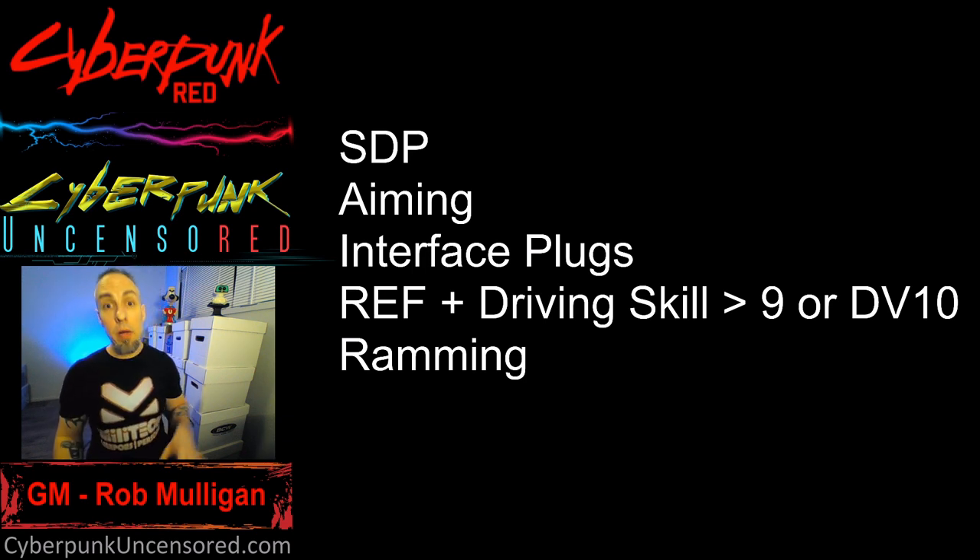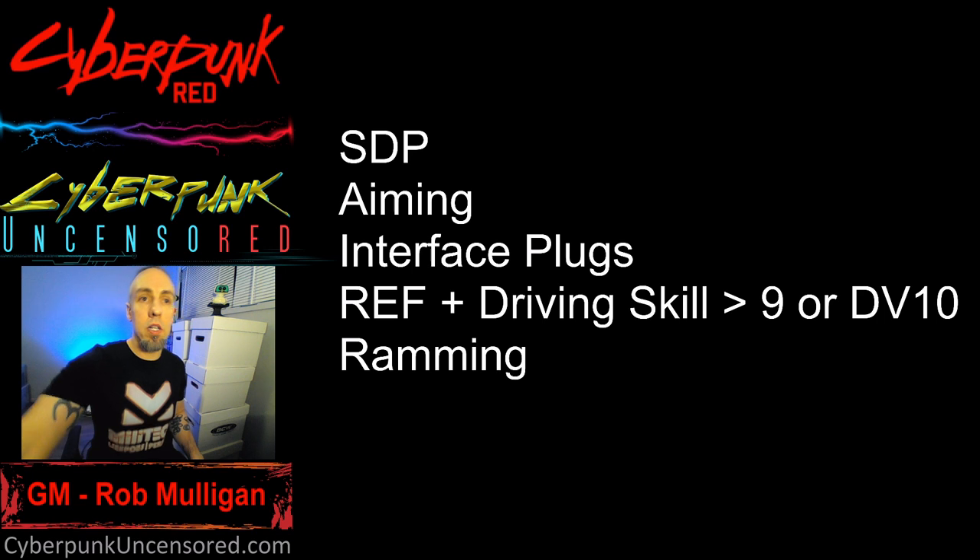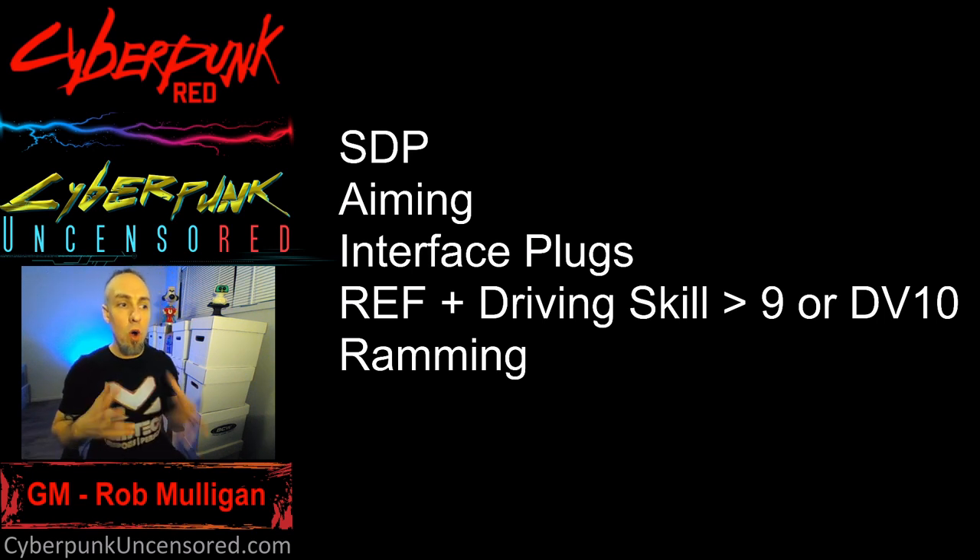For aimed shots at a vehicle weak point, any damage that gets through SP is doubled — two times the damage, very similar to a head shot. Since most standard vehicles have no armor (just SDP), you're automatically doubling your damage when aiming for weak points. Interface plugs let you keep both hands free while driving, so you can use a weapon or do other things. Without interface plugs, you need at least one hand on the wheel at all times — removing it means you're considered losing control.